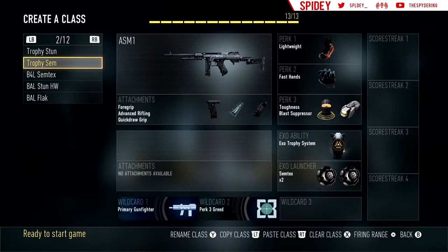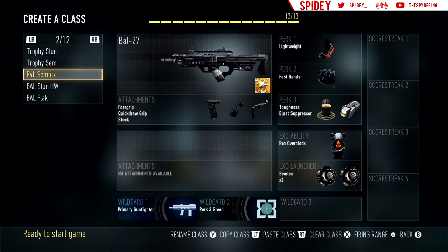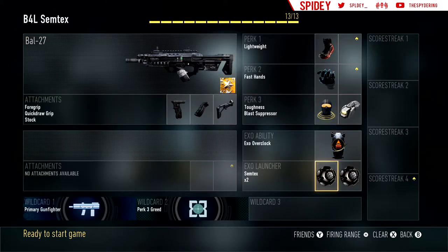Let's go ahead and head into my Bow classes. I don't use the Bow a lot — I might use it in S&D from time to time. With the Bow, you always want to run Grip, Quickdraw, and Stock — same exact thing for every single Bow. You could switch the stock out for a Red Dot, but Red Dot has a lot of recoil and you don't get as good bullet registration. Same exact perks: Lightweight, Fast Hands, Toughness, Blast Suppressor, Overclock, and Double Semtexes.